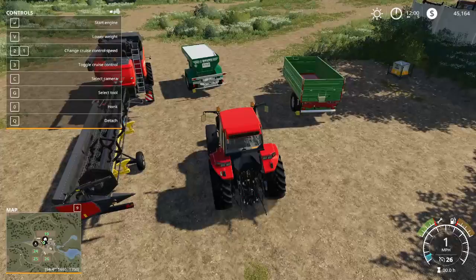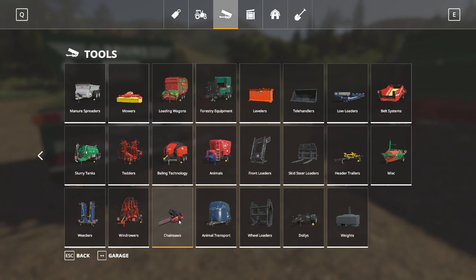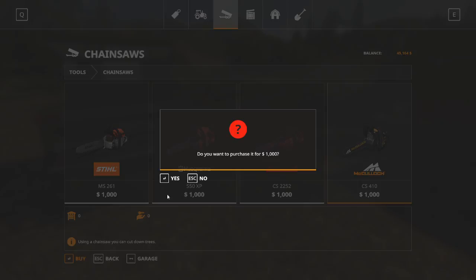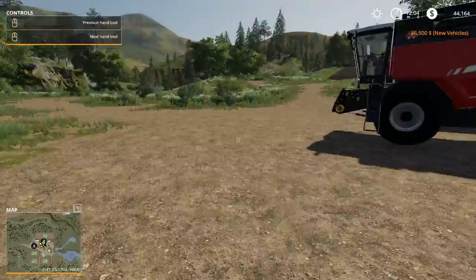Going back to the shop, we look at tools and then chainsaws. We're not going to use these often but we will use them very soon. There are four different chainsaws to choose from — they are all identical in every way except for what they look like, so just choose your brand. I'm going with the McCullough for only $1,000. We have officially spent every dollar we're going to spend to get started.